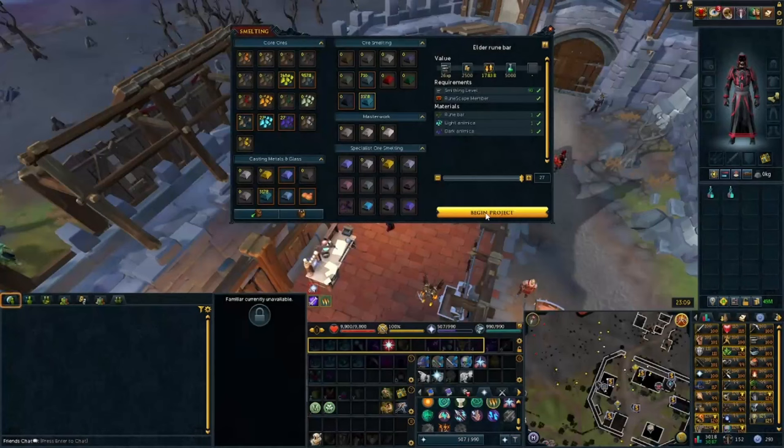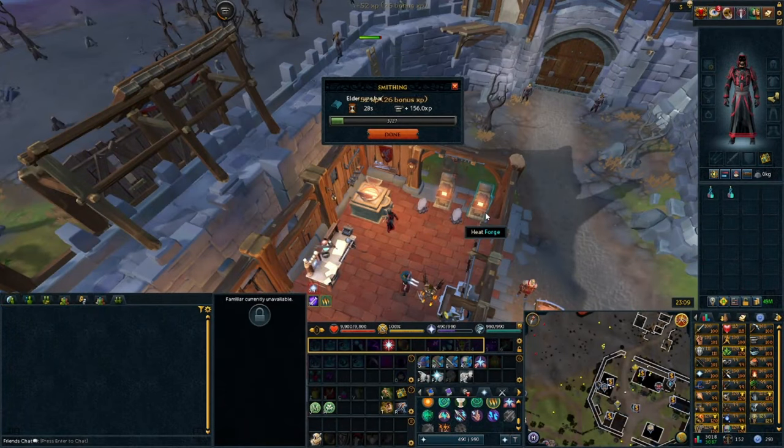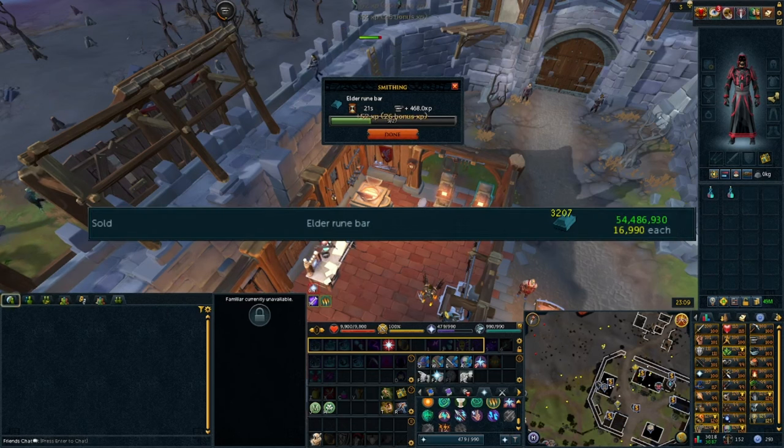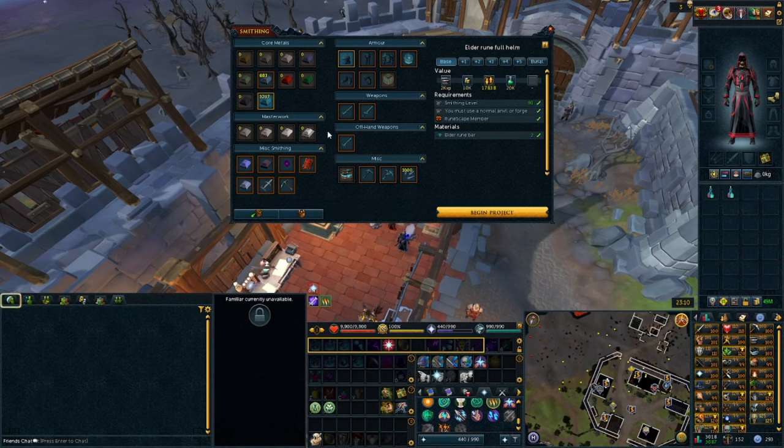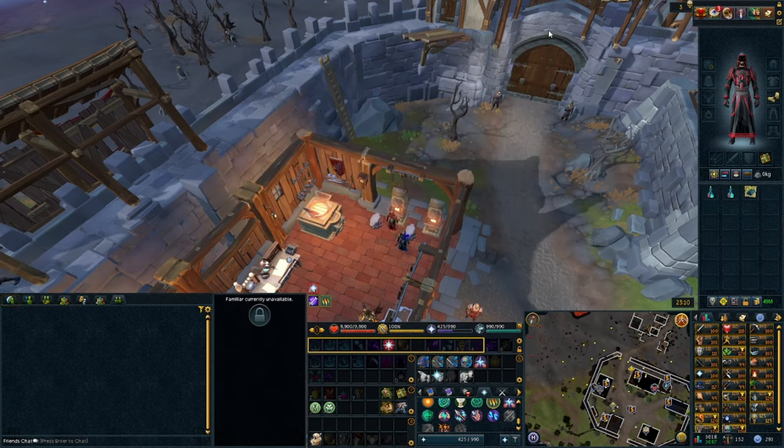After doing this method for an hour with 2,800 Dark Animica ore, 2,800 Light Animica ore, and 2,800 Rune bars, we came out with 3,207 Elder Rune bars — thanks to level 94 Smithing for the extra bar chance and Super Heat Form increasing our time. After selling them for 54,486,930 GP, we made a profit of 6,125,330 GP. That's also me being impatient and selling quickly — luck does play a factor in how many times you get the double bar chance, so if you're lucky and patient, you can increase your profit margin by quite a bit more.